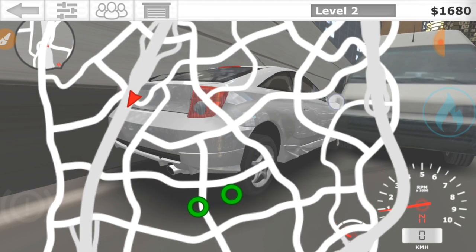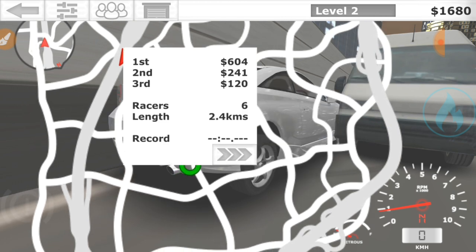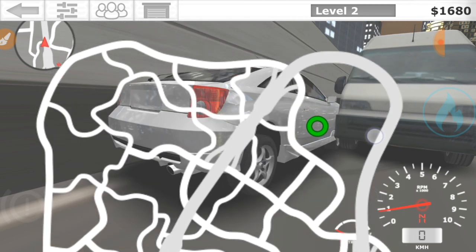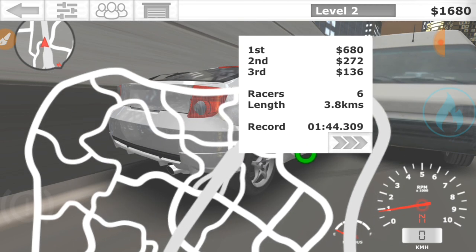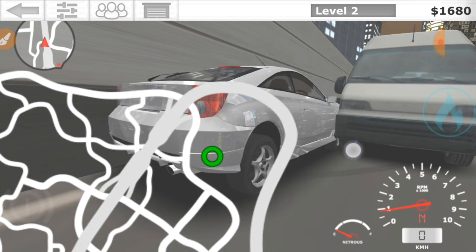There's one thing I want you to focus on before I move on. If I go into this race, the top prize is 447. If I go into this race, the top prize is 604. If I go into this one, the top prize is 680 — and it's the same race. That's an important thing to pay attention to.